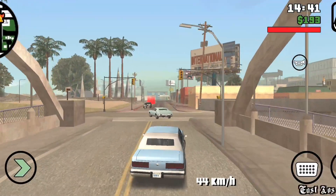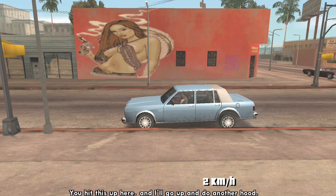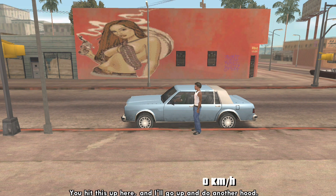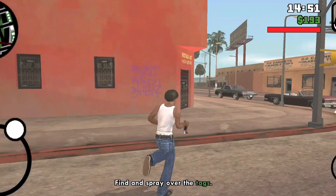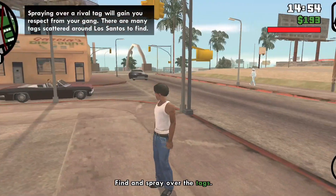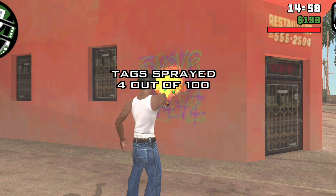We are going to the mission to complete it. Okay guys, we have the bridge. We are going to the crossbar. We have the red color mark. We are going to the mission area. We are going to the airport. We are going to the beach. We have the place here in the city. So we have a police car.